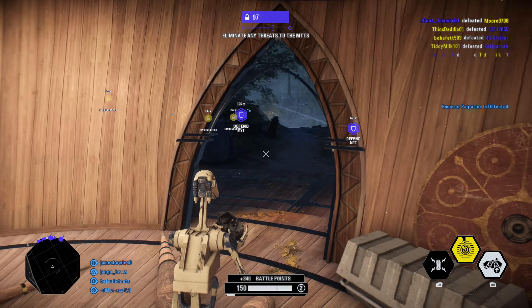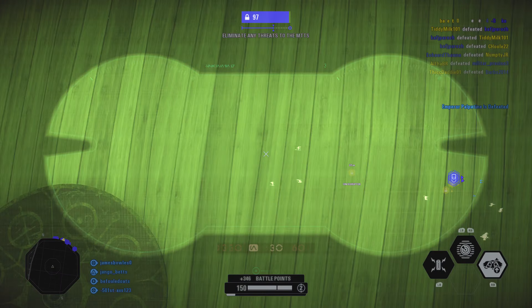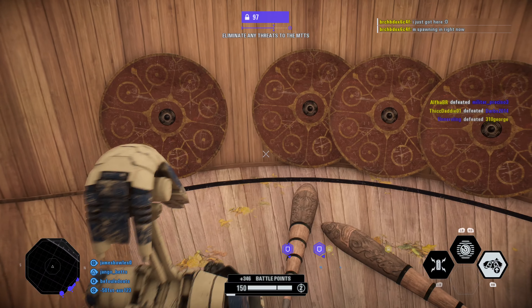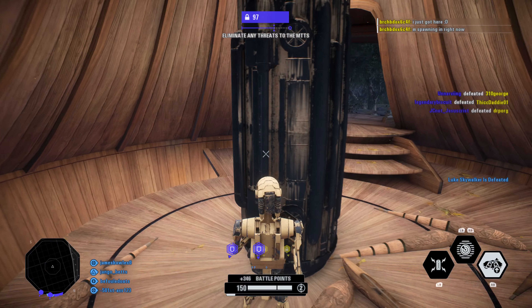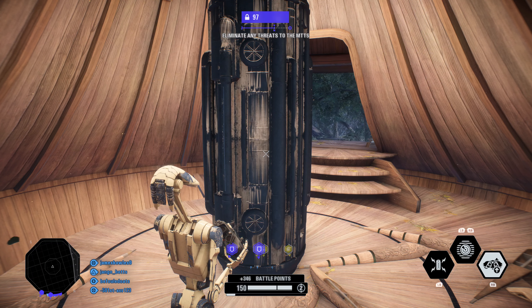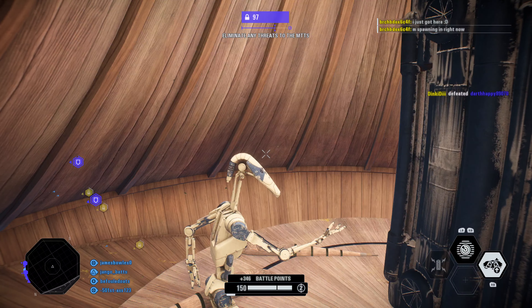Unidentified enemy. Powerful enemy. Roger, roger. MTTs crossing checkpoint three. They are approximately two-thirds through their journey.